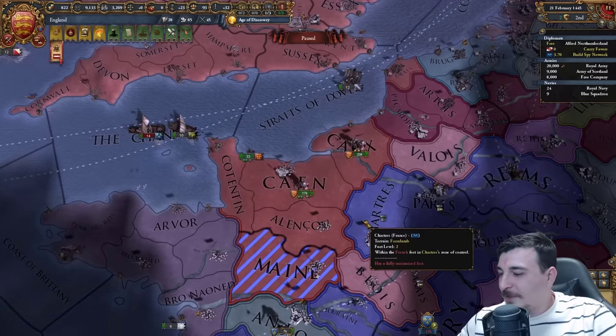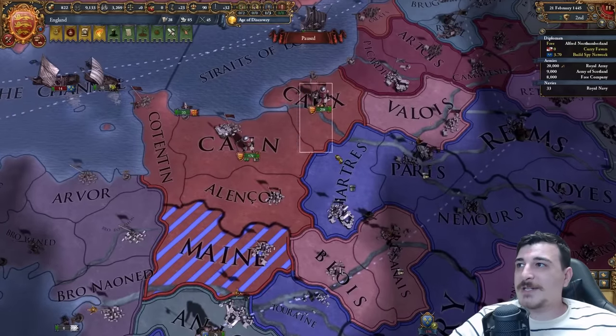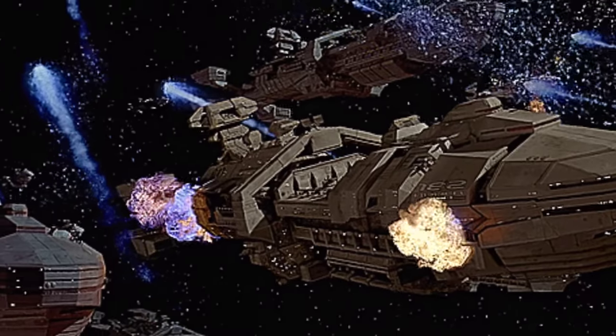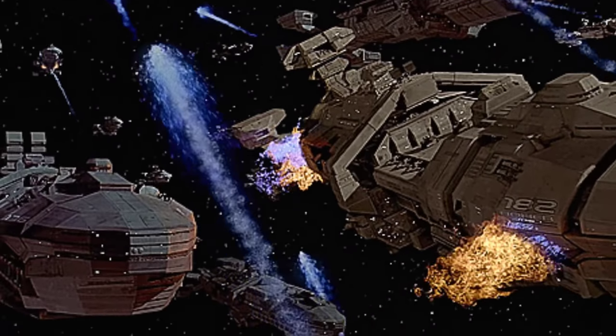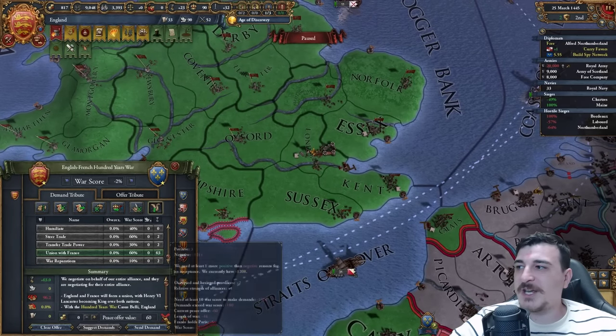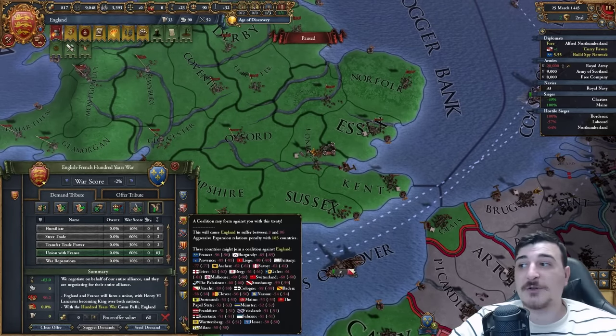I may have made a mistake here — I should have focused on the Scottish first. But as they say, do you want to live forever? To enforce the union with France, we just need to get 60% war score, which is not so bad.